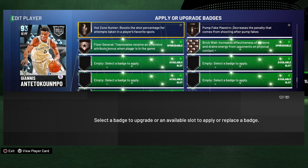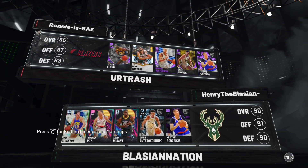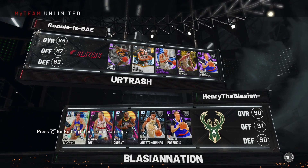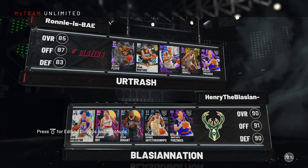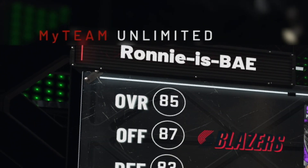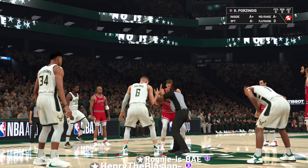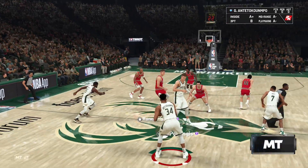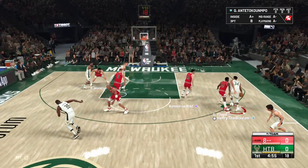Giannis still looks like a beast and I'm ready to see what this card can do. Without further ado, let's hop into a game and see what diamond Giannis Antetokounmpo is all about. In today's matchup we've got Sleepy Floyd, Brian Winters, Richard Jefferson, Bailey Howell, and Giannis. The opponent is Ronnie - we gotta light him up.